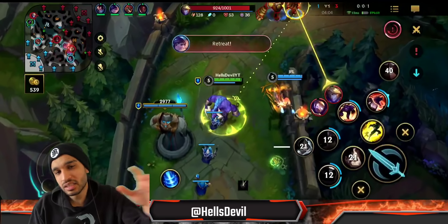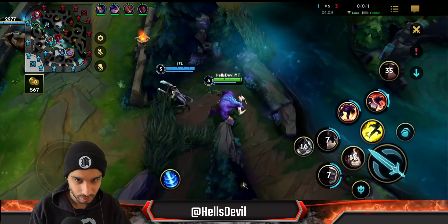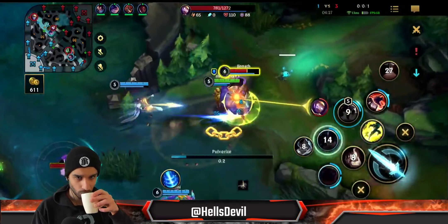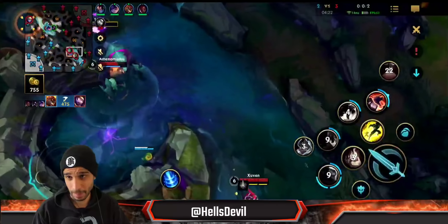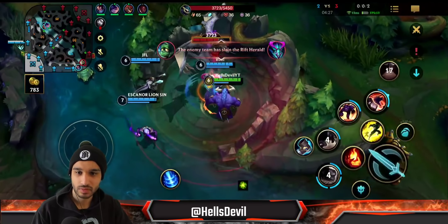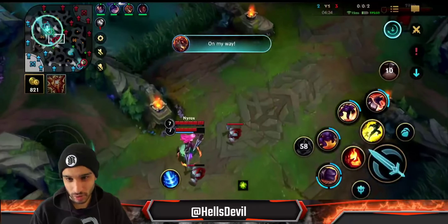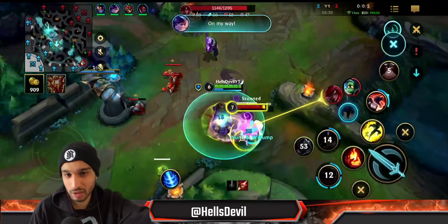This is why Alistar doesn't counter Ezreal, by the way — Ezreal actually counters Alistar because he can just dash out of my engage. Also, Blitzcrank cannot do anything against Alistar — Alistar just hard counters Blitzcrank. Just the perfect draft. And if Amumu tries to steal the dragon, I'll just headbutt him away. When you're taking dragons, Rift Heralds, or Barons, if the enemy jungler tries to steal it, you can just headbutt them away.